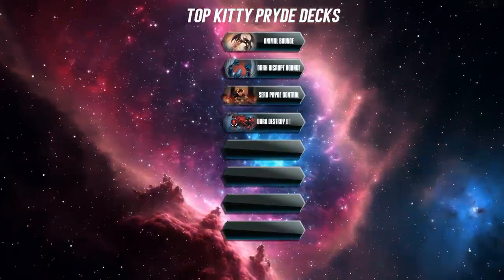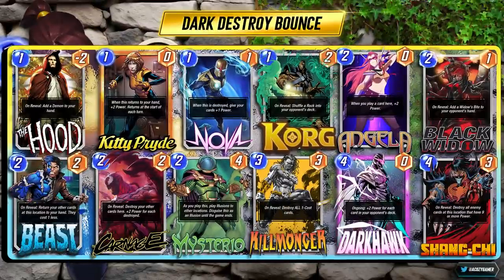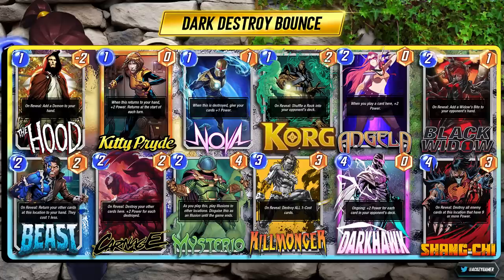Our next deck is Dark Destroy Bounce. I'm big on what I call Kill Bounce, and I saw this version roaming around and I like it a lot. You have the Destroy Package combined with Darkhawk — a great value card. You have an answer for pretty much everything: Shang-Chi for countering, and Killmonger can always be played before Kitty to get rid of the opponent's one-cost, then you have your own powered up. You have Carnage to eat up those Mysterio illusions, Beast for just a number of different value — you can bounce back almost any of these cards for good value. Even Shang-Chi if they cheated out a She-Hulk early. Really fun deck with a lot of potential, focused on the Nova explosion on your Mysterios to get a lot of power built up at once.